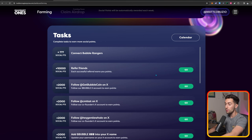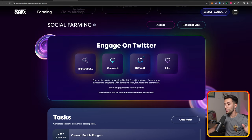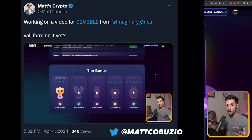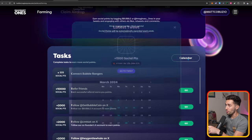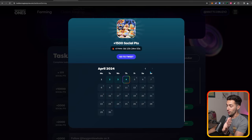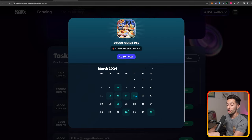They do have specific tasks you can do, but you can also farm just by doing normal engagement on Twitter — which is pretty much posting about Bubble or Imaginary Ones and tagging them in your tweets. There's also a calendar button — if you click on it, you can see all the past tasks. It's currently April 4th, but you can go back to March and see all the times they posted tasks.